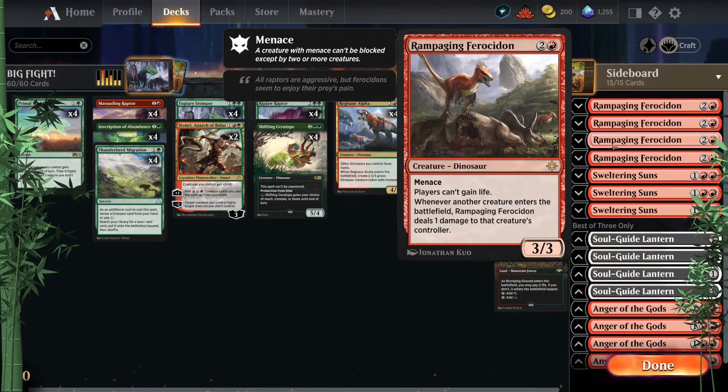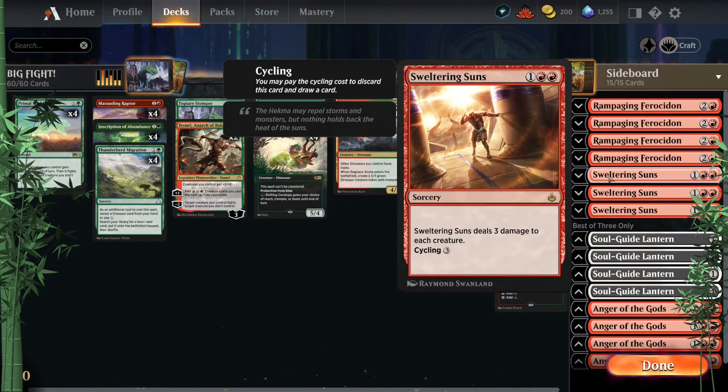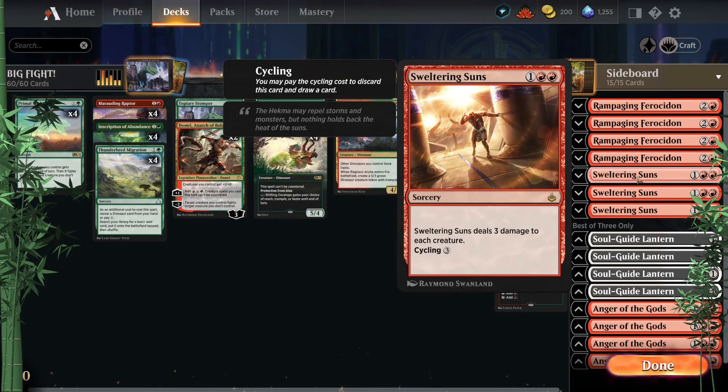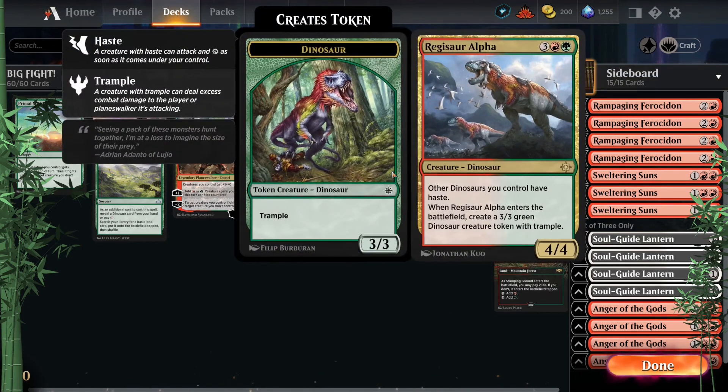The sideboard is still being tweaked, but of course we've got Rampaging Ferocidon — that's a given. It stops them gaining life. Rakdos sacrifice and black sacrifice token strategies keep making lots of stuff with Cauldron Familiar and little creatures, and Rampaging Ferocidon can chip away and sometimes lock them out with enough early aggression. Then it's all about the sweepers — we've got ten potential ways to fight, plus Sweltering Suns, which is basically three more copies of Anger of the Gods. Sweltering Suns doesn't exile like Anger does, but the idea is to sweep lots of little things and keep the board clear as we land bigger guys.